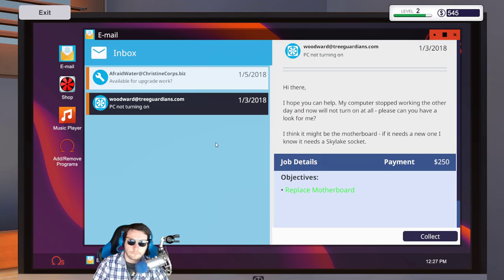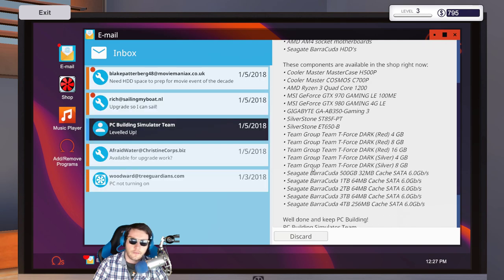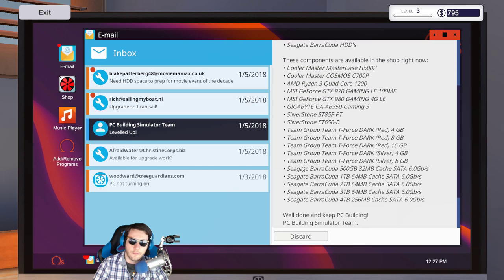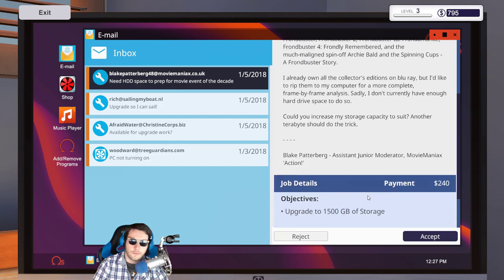Let's collect our money on that one — and we leveled up! Look at all the stuff we've got access to: Seagate, Gigabyte, Silverstone, AMD, Cooler Master — additional stuff available. Nice! Now this game is starting to get a little bit more complicated.